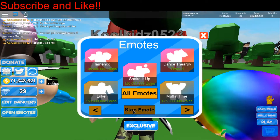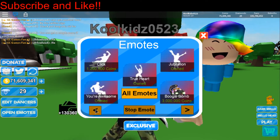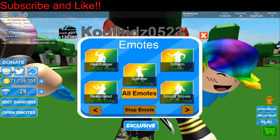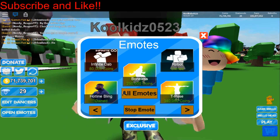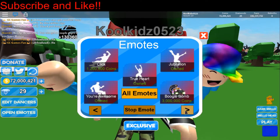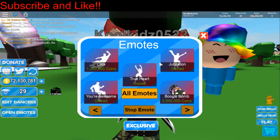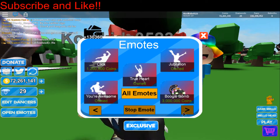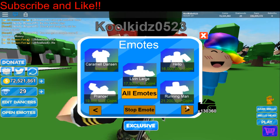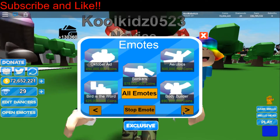So what you can get with this is you could get smooth moves right off the bat. Before, you could only get boneless for the other codes. Now you can get smooth moves, but if you're doing them twice and you get 2 million, then you could get 'You're Awesome' or Jubilation. I don't know if you can get True Heart — I think so. And if it is 10 million, that would be insane. You could get Running Man right off the bat, but I'm not 100% sure.